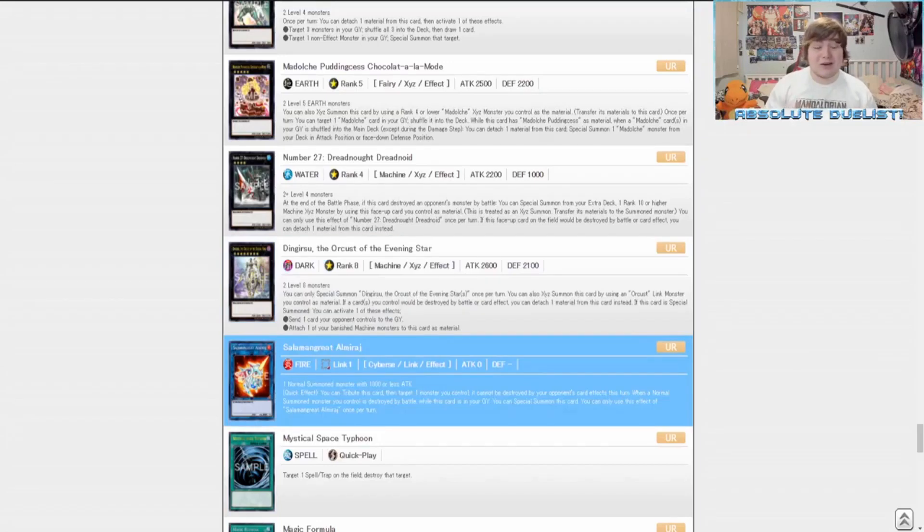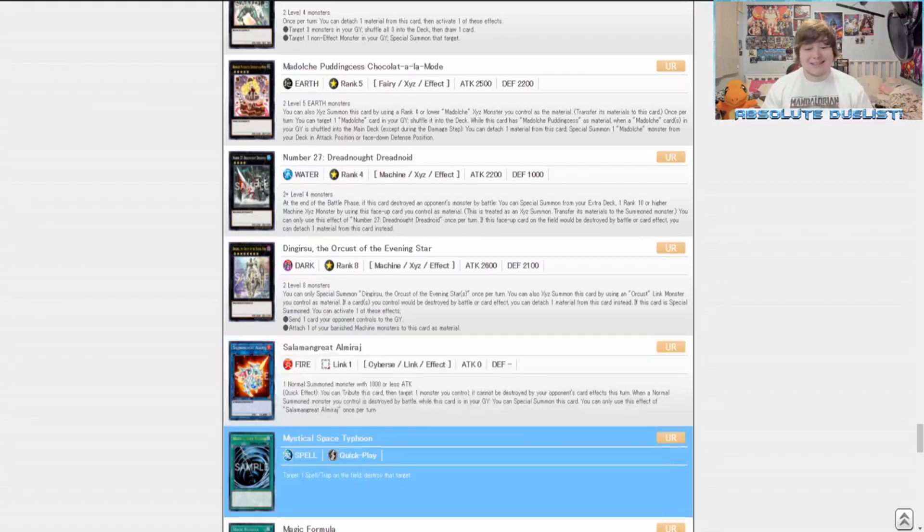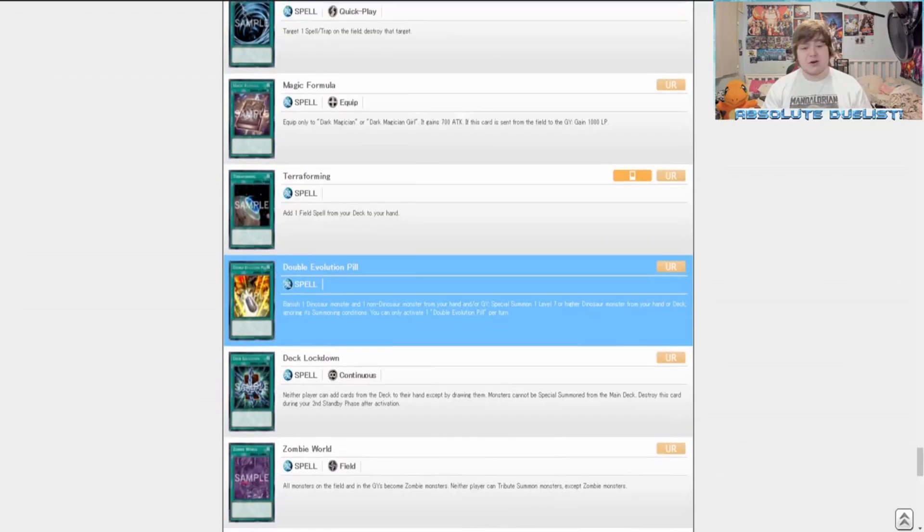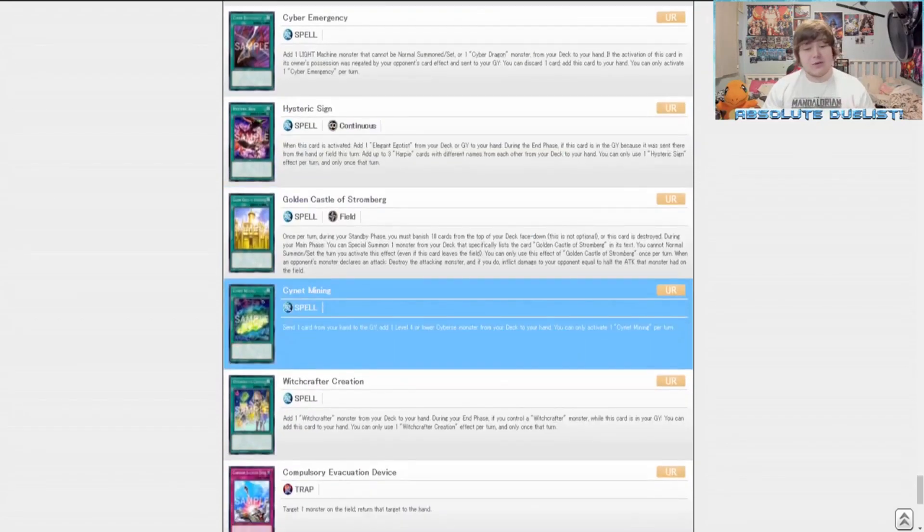Phantasmae is really good — we reveal it from hand, special summon it, draw two cards and put two back. Ghost Ogre is a really good hand trap that could stop our opponent from targeting our monsters, and we can also use it in Drytron to negate an inherent summon. Dagusta the Emberald — a really nice Rank 4 we could pull. Knightmare Unicorn is a good generic Link 1 we can summon just from having a monster with 1000 or less attack.